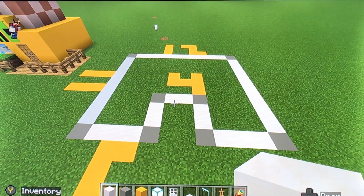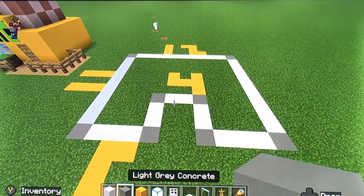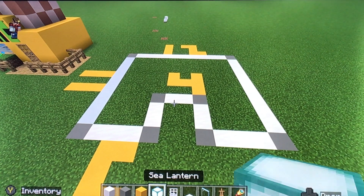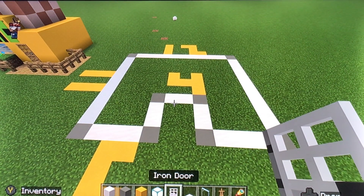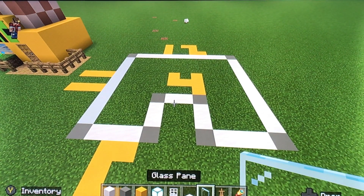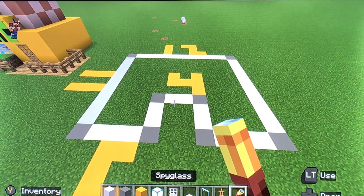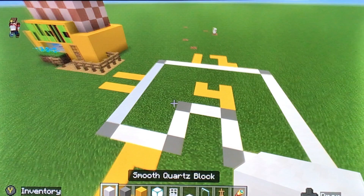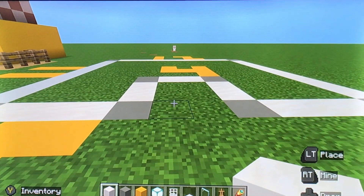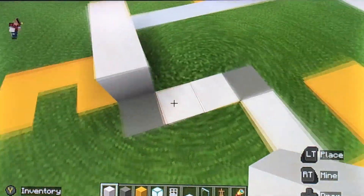You will need smooth quartz, light gray concrete, sea lanterns, iron doors, iron pressure plate, a plain glass pane, an armor stand, and a spyglass. You'll probably need more items after this, but not right now, so let's go straight into it.